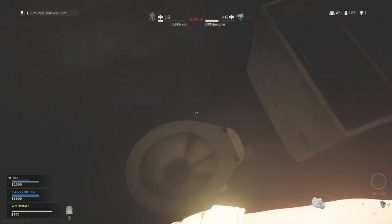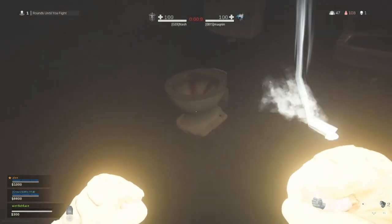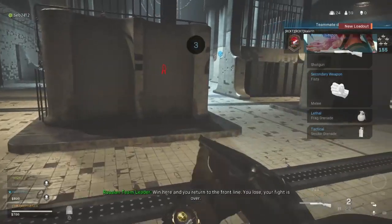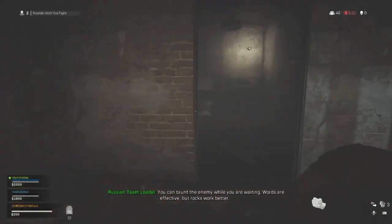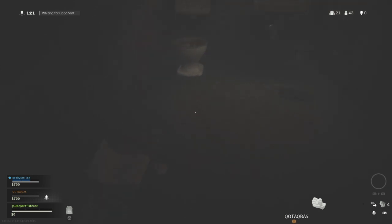I'm going to show you how to do it and try my best, because it is quite difficult to explain considering the Gulag is pretty much identical either side. When you first land in the Gulag, look into the arena — you have two pillars either side, one with number 2, which you see on the screen right now, and one with number 3. Make sure you're on the number 3 end.